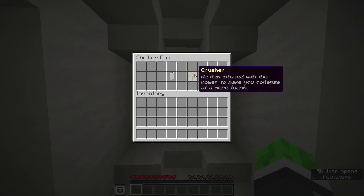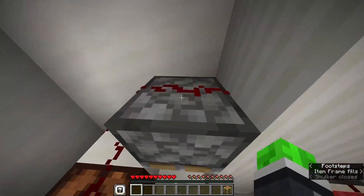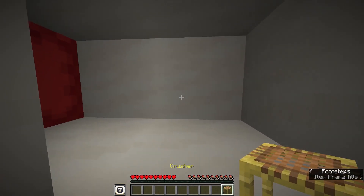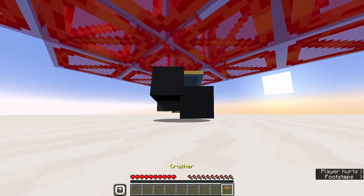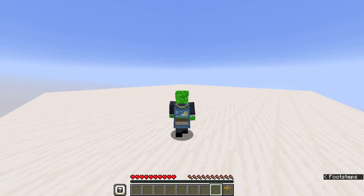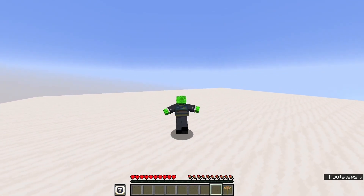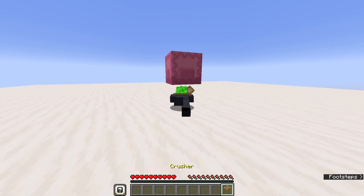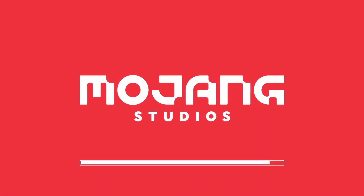The Crusher is an item found on the third floor of the hotel level. While held, it crushes you into a crawling position, letting you fit in one-block-tall spaces. This might seem like it was done with barriers constantly being set above you, but that would sometimes override blocks or just not work altogether. The solution I ended up using involves crushing the player with a Shulker. While holding the Crusher, the player is followed by an armor stand with an invulnerable Shulker passenger, constantly forcing the player into crawl mode. Finally, I made the Shulker invisible.